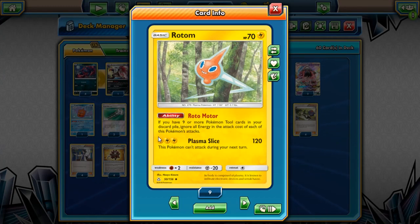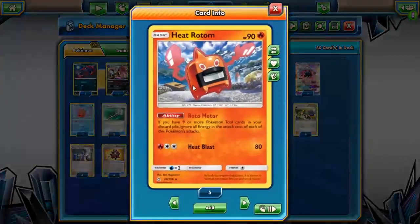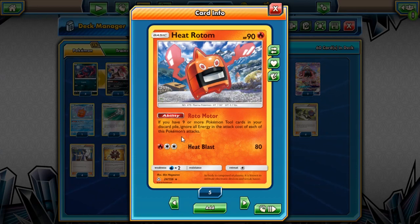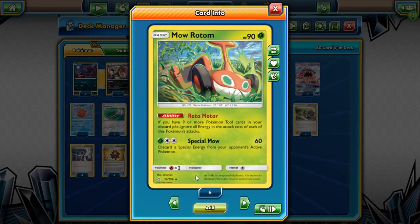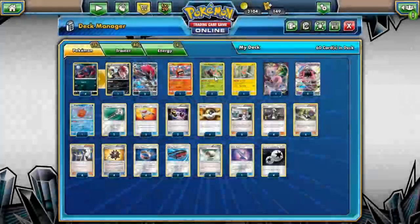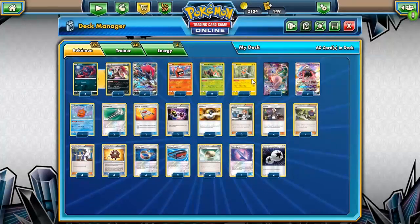We have Plasma Slice here which does 120 — that's 240 for weakness, really good. We have Heat Rotom which does 110, so 220 for weakness — really good against things like Dusk Mane Necrozma. We have Mow Rotom which is Grass, hits for 60, 120 for weakness, and has the ability to discard Special Energy, which is really nice. We use this against the likes of Lycanroc and whatnot.